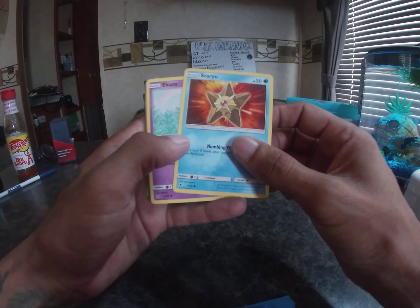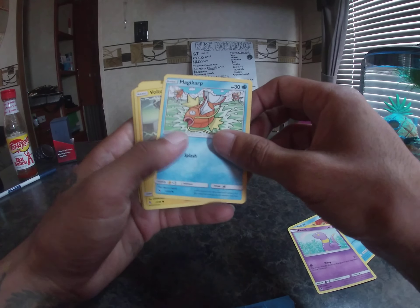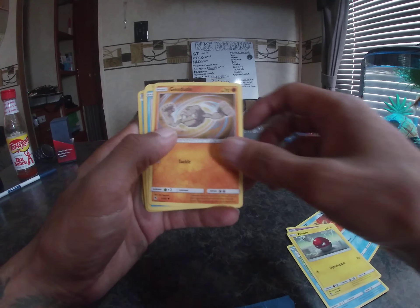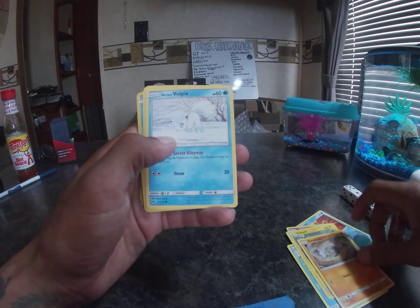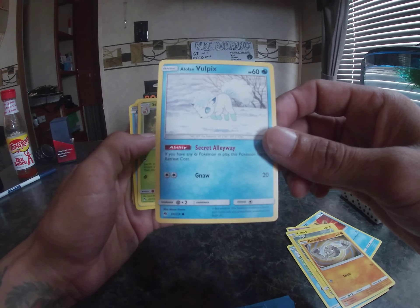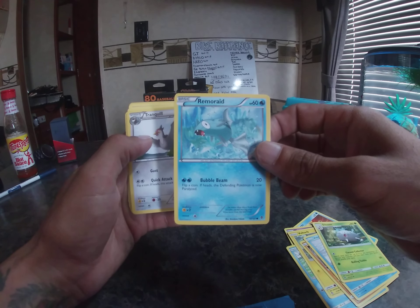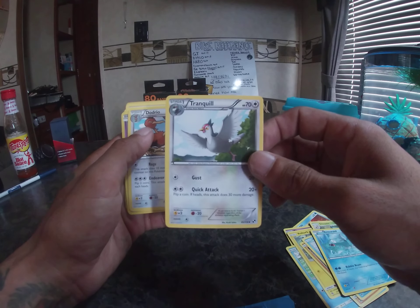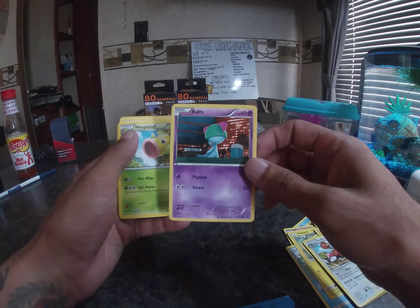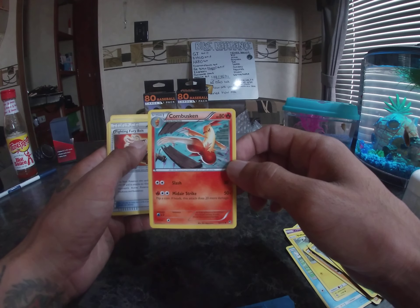We still have this whole pack of Ultra Prisms - we're going to save that for a second. But I'll show you really quickly what we ended up getting: Ekans, Magikarp, Voltorb, Geodude - old school fave - Alolan Vulpix, which looks really sick. I don't know if that looks special. Silcoon, Remoraid, Tranquil, Dojo, Ralts, Whimsicott.